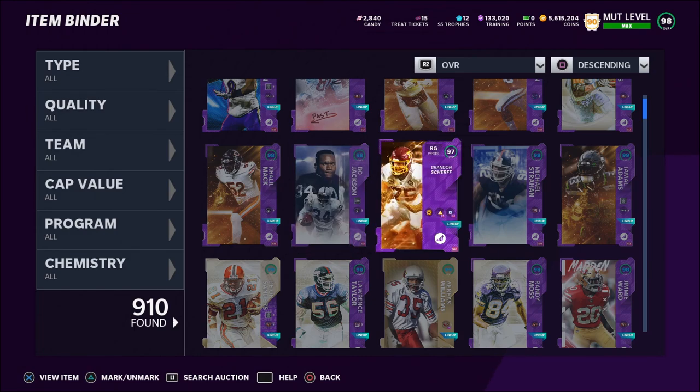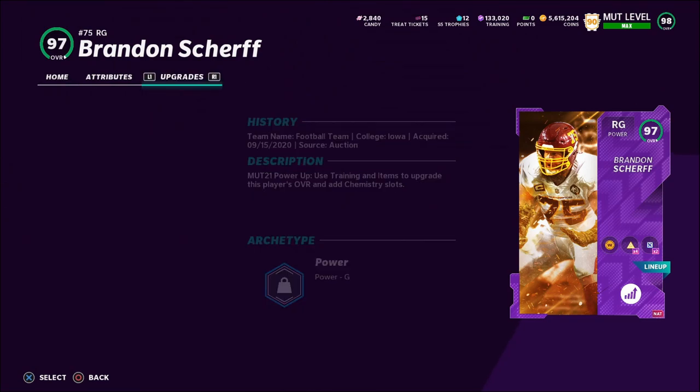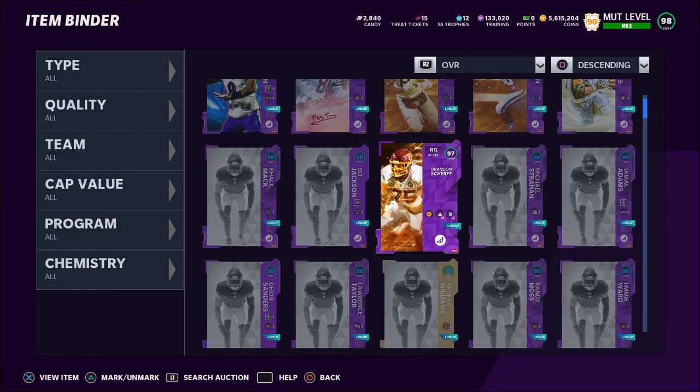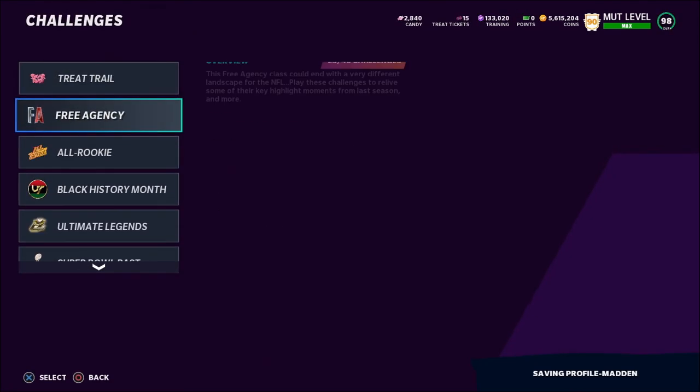Another strategy - do this at your own risk - is to sell cards from your team on Wednesday night when prices are at their highest, then buy them back after the new series comes out at a lower price. Usually when a new series drops card prices go down. If you can sell for 100,000 coins and rebuy for 50,000 that's easy profit. Don't do this if you need your team for Weekend League or other modes though.